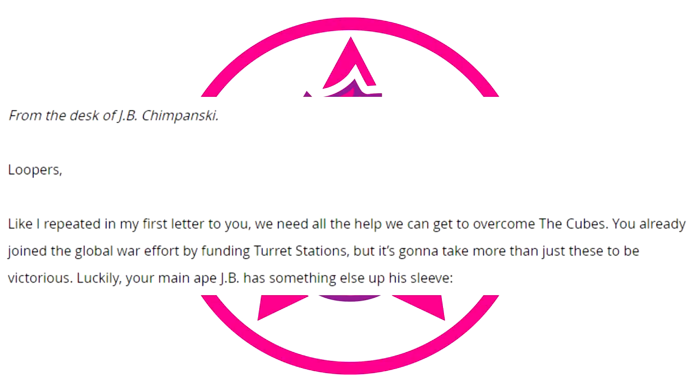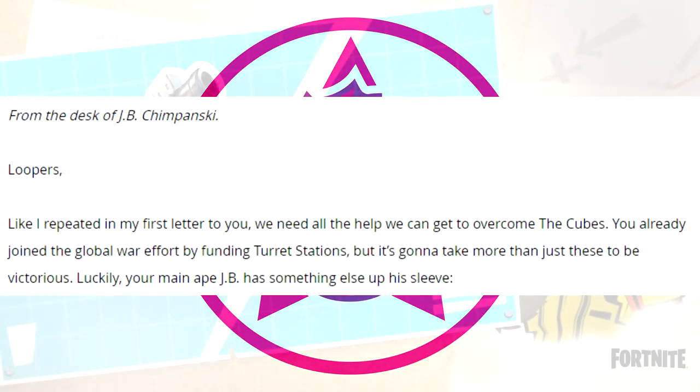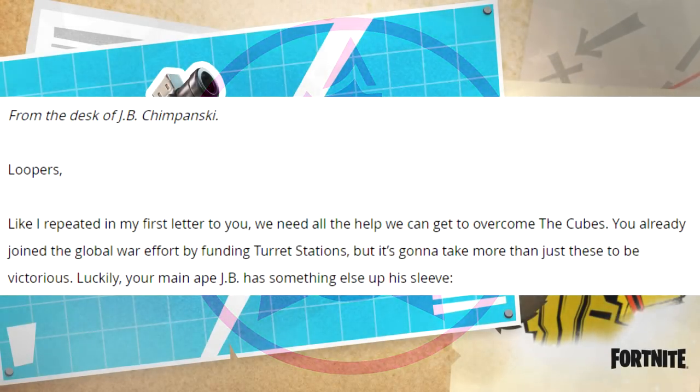He says: Loopers, like I repeated in my first letter to you, we need all the help we can get to overcome the cubes. You already joined the global war effort by funding turret stations, but it's going to take more than just these to be victorious. Luckily, your main ape JB has something else up his sleeve.